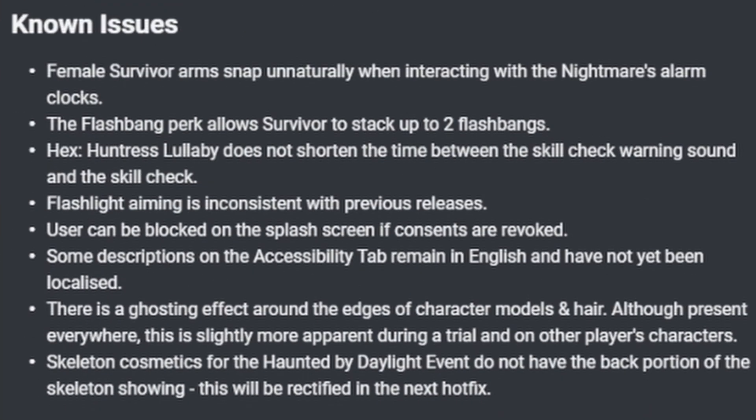There are still a few known issues. Female survivors' arms snap unnaturally when interacting with the Nightmare's alarm clocks — though fortunately no one plays Freddy, so that's probably not a huge problem. The Flashbang perk allows survivors to stack up to two flashbangs. Hex: Huntress's Lullaby does not shorten the time between the skill check warning sound and the skill check itself. Flashlight aiming is inconsistent with previous releases — this is a big one for survivors and they're working on it as quickly as possible.